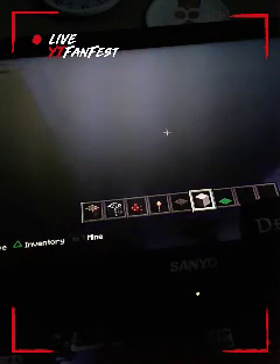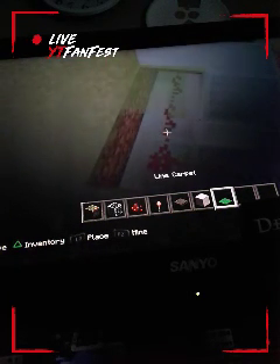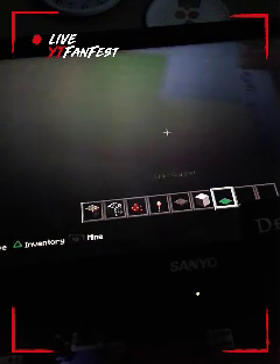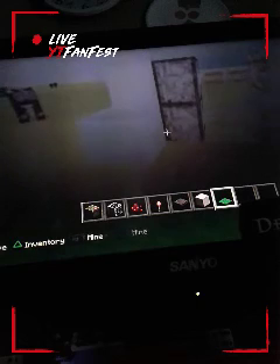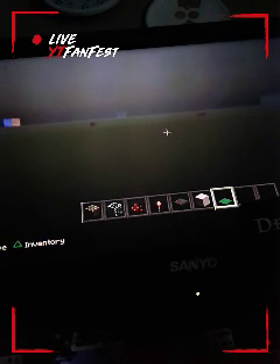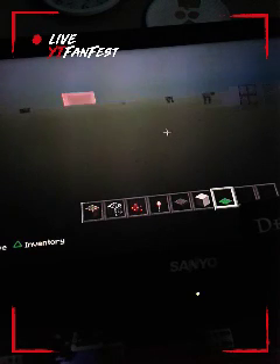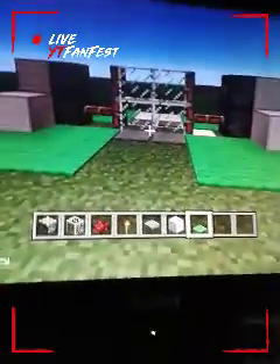Sorry guys, I accidentally did the wrong instructions there. Now use your carpet. It should look something like this — that's what your sliding glass door is supposed to look like.